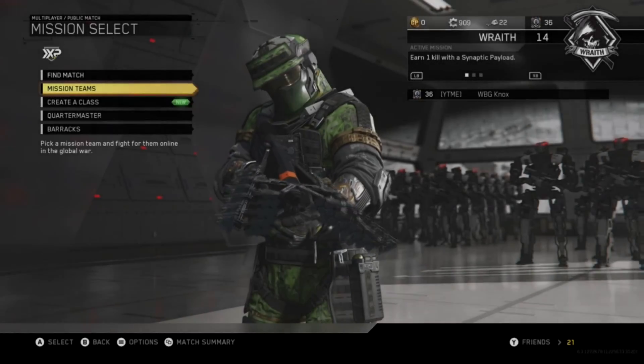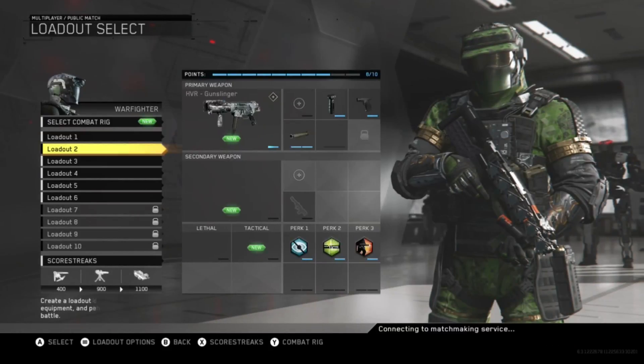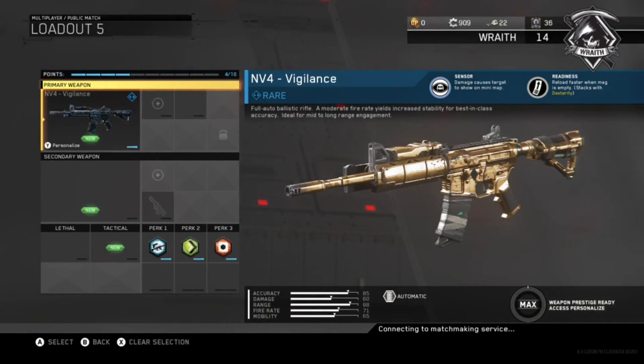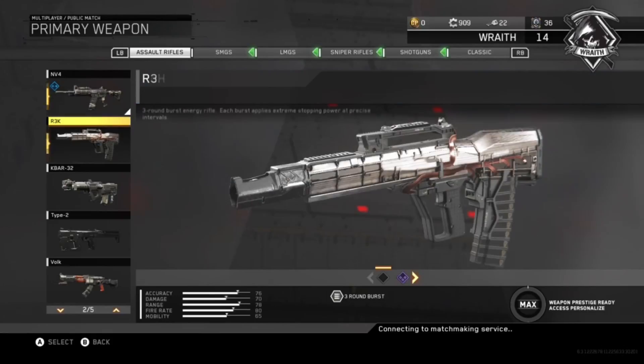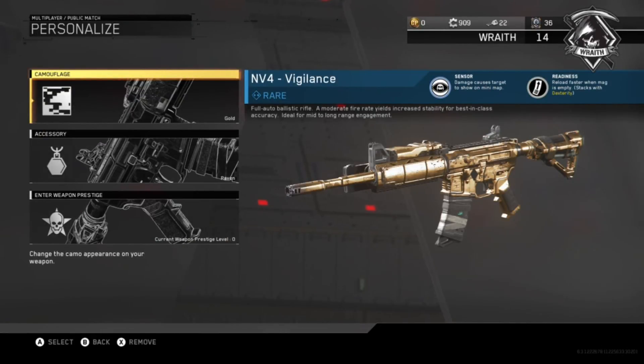What is going on guys, it's me showing you the gold camo. I haven't looked at it myself but I'm going to give you my opinions and show you guys the camo. I unlocked it for the MV4, which is the first assault rifle in the assault rifles list. I'm going to be going for diamond camo for the assault rifles.